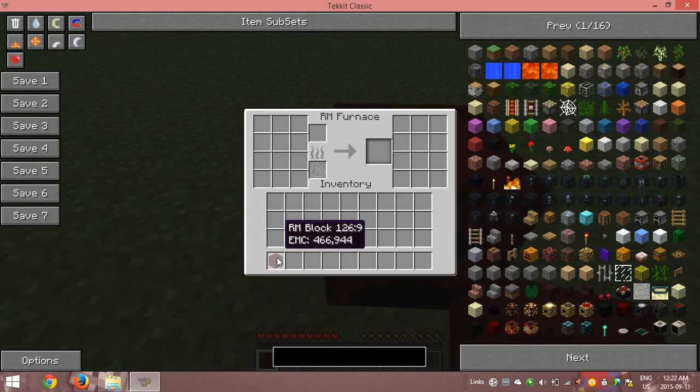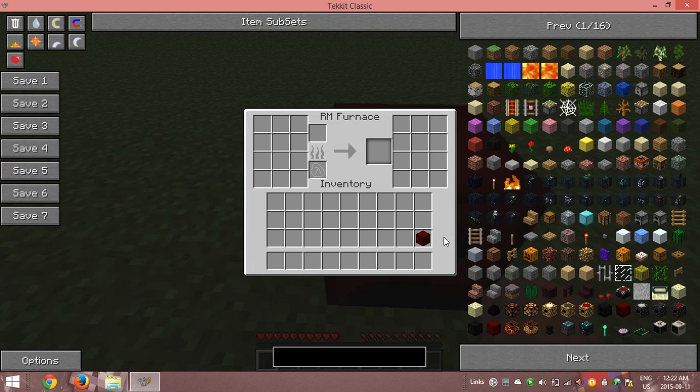You just take a red matter furnace, take the item you want to duplicate, put it in this slot of your inventory, and shift click it. It'll go here — take it out of here, put it back here, shift click it again, and just do it until you have 64, or however many of the item you want.